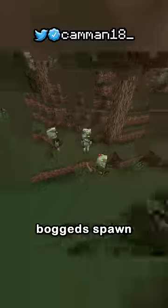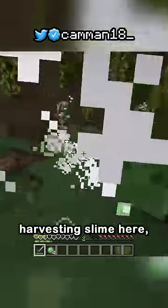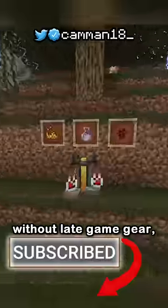And how strays spawn in snowy biomes, Bogged spawn in swamps and mangrove swamps, providing a unique challenge for harvesting slime here, but also dropping poison arrows, which do much more damage and are now accessible without late-game gear.